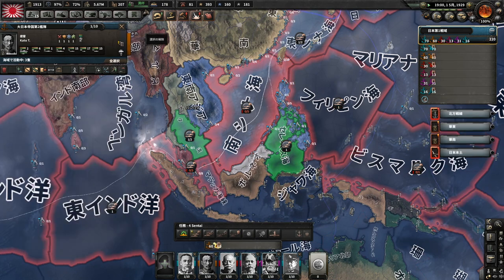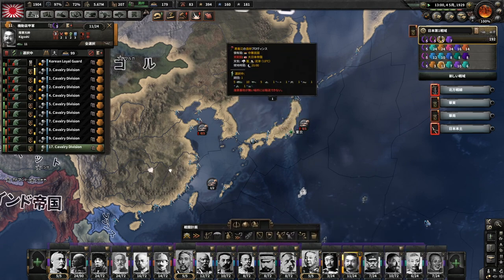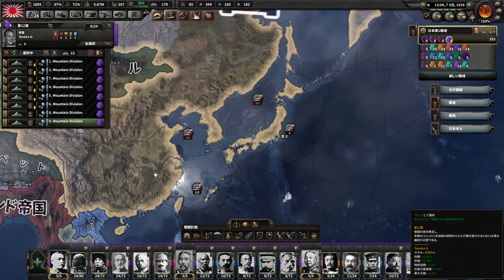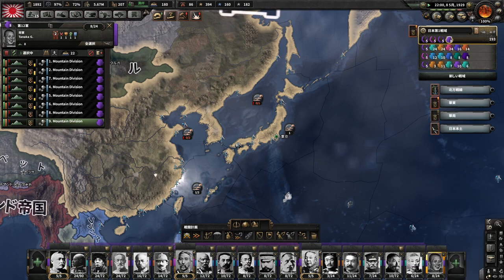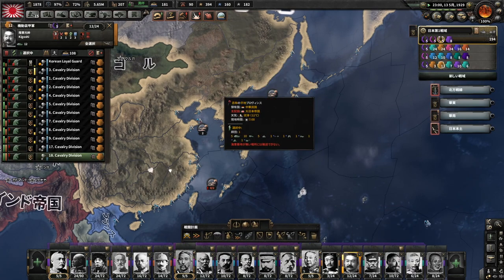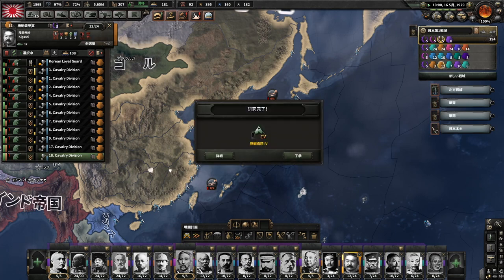もちろんすぐに支援をしていってあげなきゃいけないので、上陸部隊のコントロールもしていきます。今回どの軍を送るかというところになるんですけども、軌道走行軍を送っていきましょう。軌道走行一軍を送っていきます。